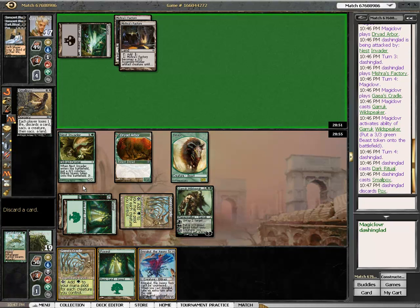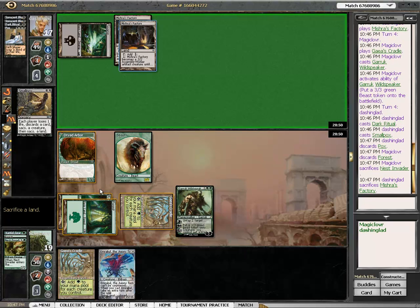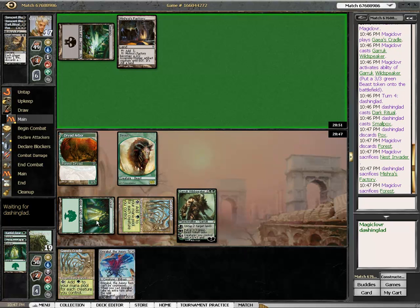I decide not to sac the cradle here and play my second one, because if he plays a Sinkhole and goes after it, at least I've got the backup.